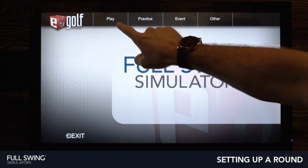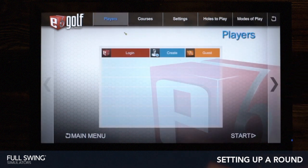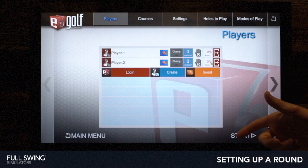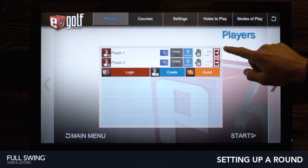Starting here at the main menu, we're going to go into Play and New Round. Here you can add players by selecting Guests. We're going to go ahead and set up a round for two players right now by pressing that twice.